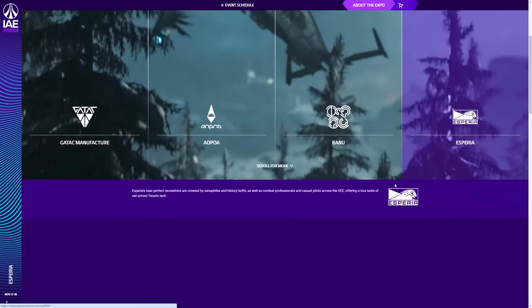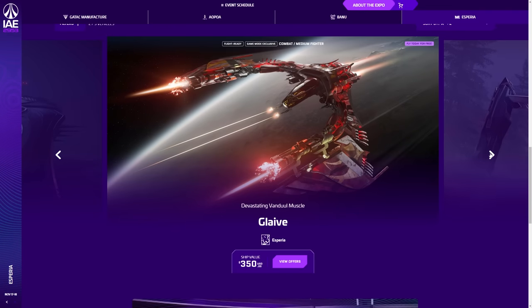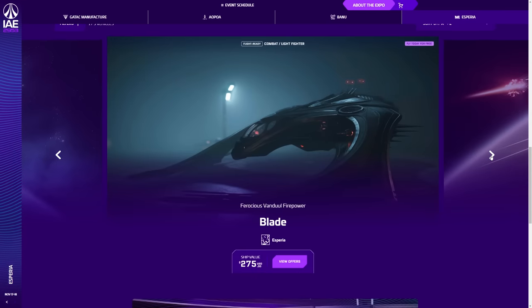From Asperia — the Vandal Blade at $275, super alien-taxed. The Glaive at $350 — you can get the Glaive as a referral bonus, which is useful. Bear in mind it will be updated to the new Vandal Glaive in future. We've got the Prowler — cool little dropship. And if you're into Tavari stuff, the Talon — the dive assault light fighter with lots of armaments — at $115. The Shrike missile variant is also $115.